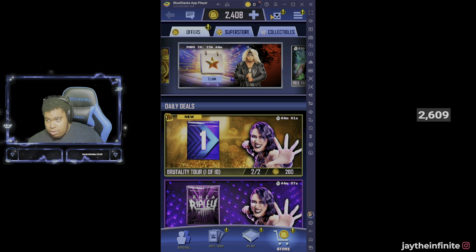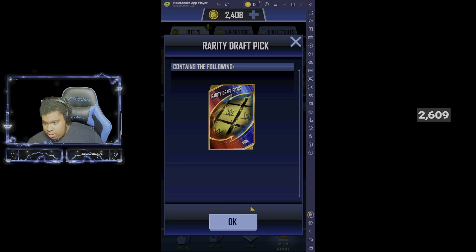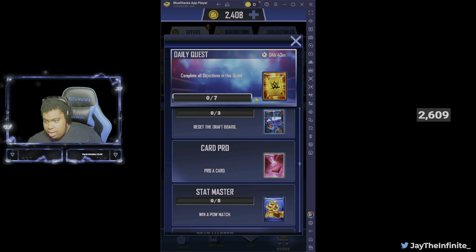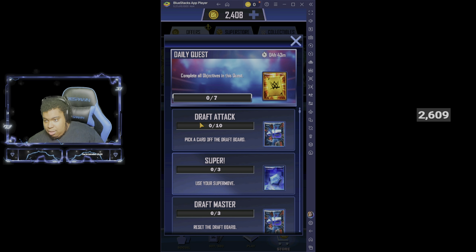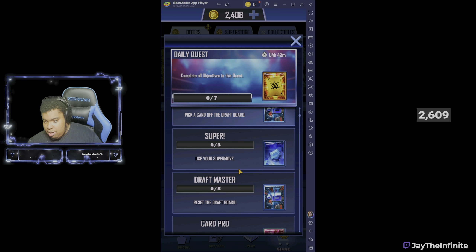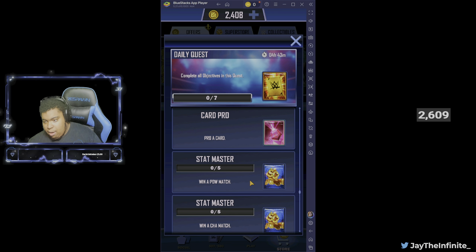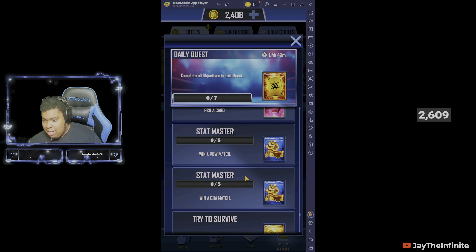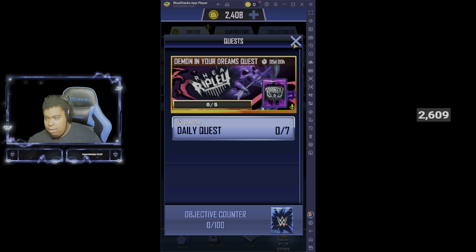We have ourselves our login bonuses and stuff like that - a daily reward which is actually not bad. It ends in four hours. So we got daily clutch. I'm guessing this is like Wild Wednesday or some shit like that. It says a draft attack - so you got to go on the draft board, get 10 cards off the draft board, then SuperMove three times, reset draft board three times, five power matches, charisma matches. Play a game of Survivor. Try to survive. So that ends in four hours.